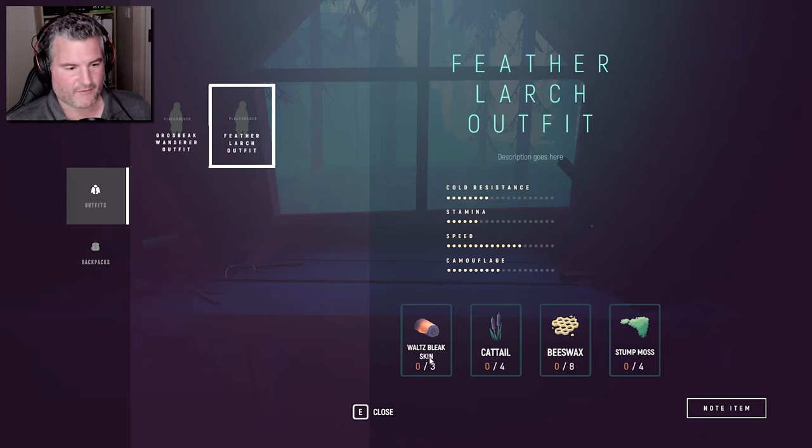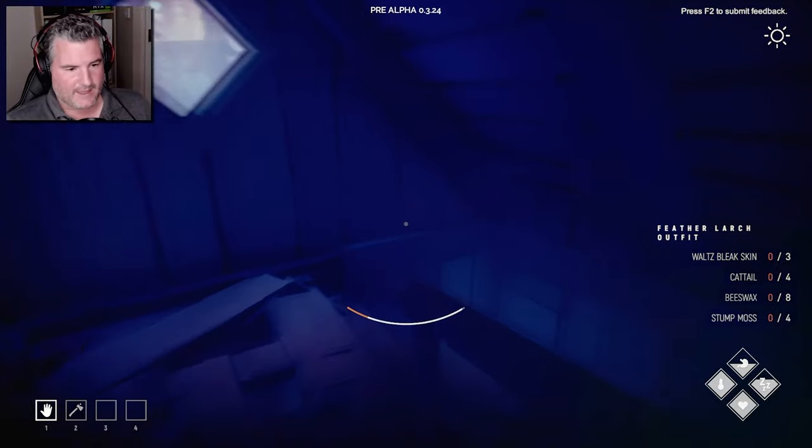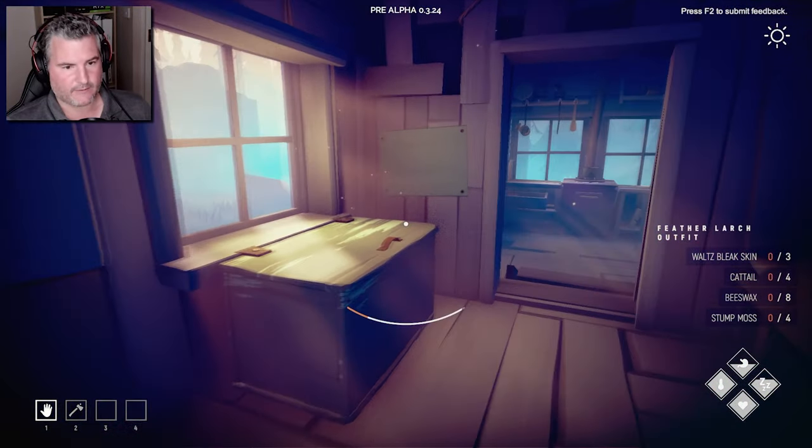So what we are going to do today is find the waltz bleak skin by fishing our asses off, find cattail, eight beeswax, and four stump moths. That is the plan today — it might take several days but I won't bore you with all the grinding, I'll just cut straight to it.